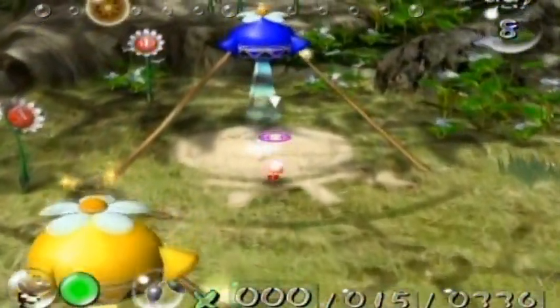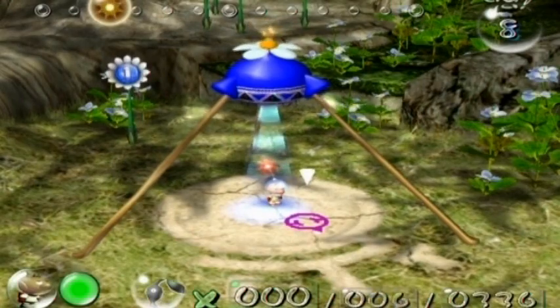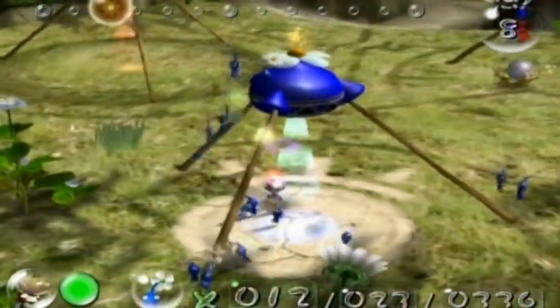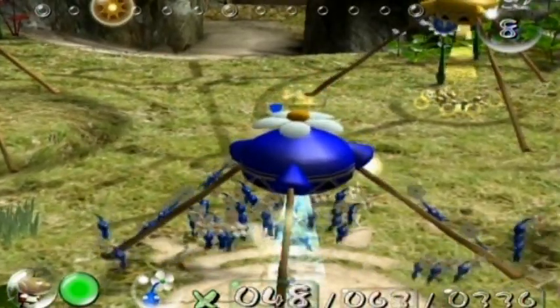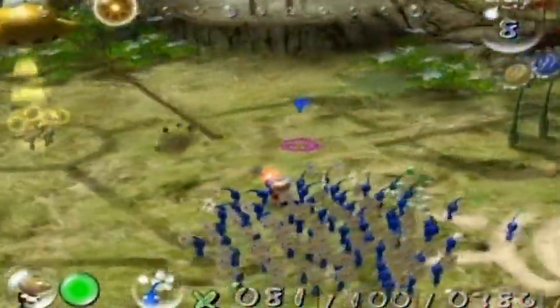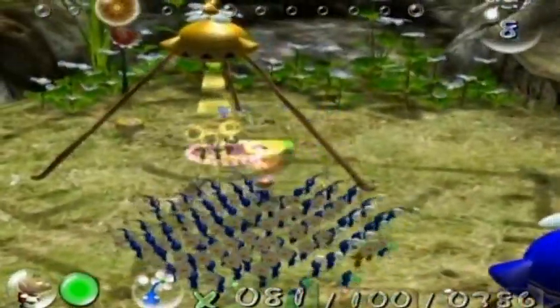I'm going to get the blue Pikmin and go after the last ship part. I'm also going to get the other pearl, because both the yellow and the blue don't have that many Pikmin in their teams — I don't even think they have 100 in each team yet. Looks like I have to put the yellow Pikmin away.